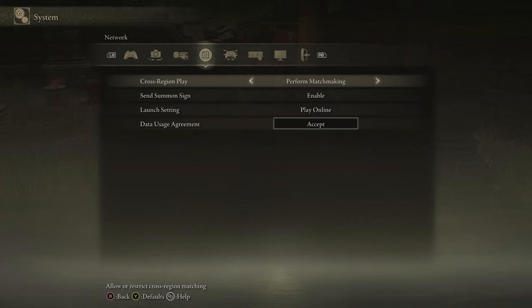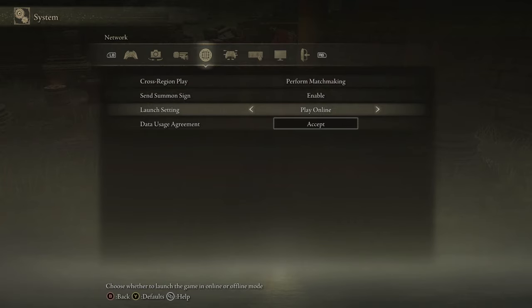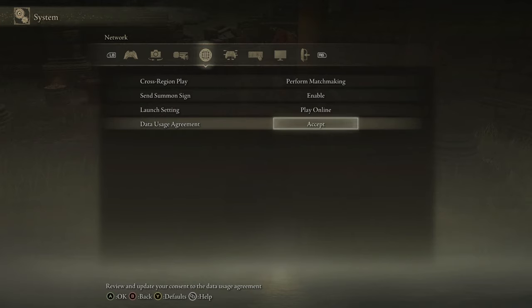I have 'perform matchmaking' on, 'send summon sign' enabled, launch setting is 'play online,' and of course I have accepted the data usage agreement, which is something you have to do in this menu after you start playing your file. Make sure you have these settings.